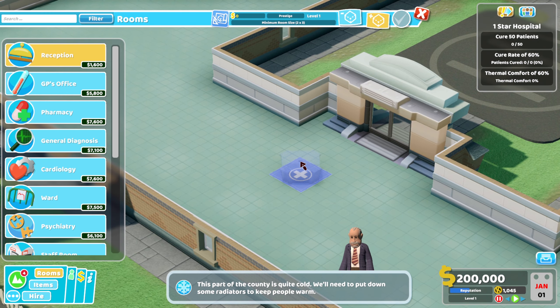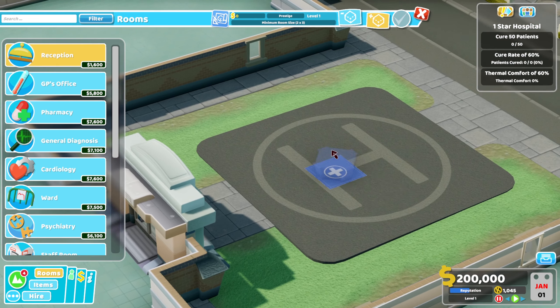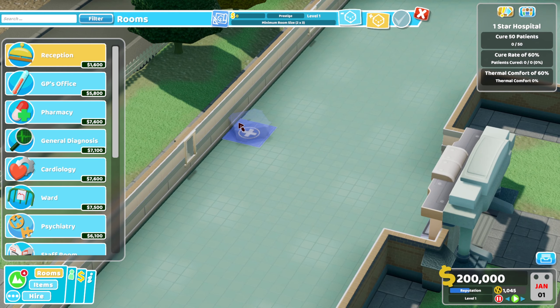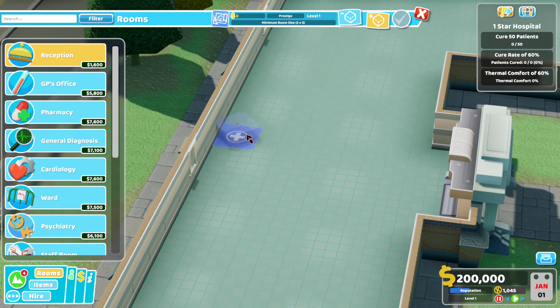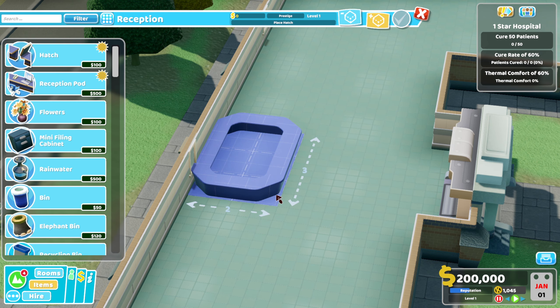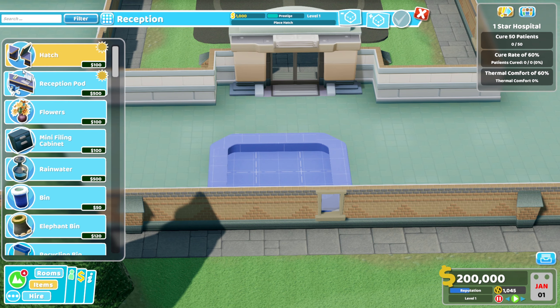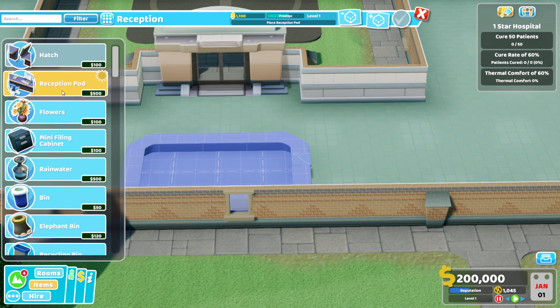We're going to start by building our reception right here. Patients will come in via helicopter, so we just need to make sure we've got a decent size reception area. I'm going to build it from the back, go all the way back, one, two, three, and then come out a little bit like so. I'll make it a little bit longer actually. Let's add a wall here. Now let's put a hatch in and then a couple of reception pods. I think that looks nice.